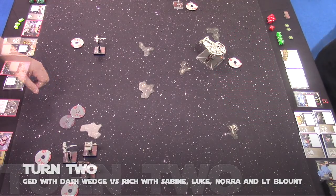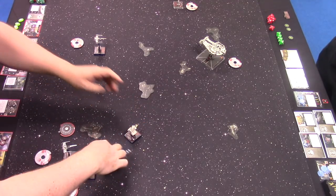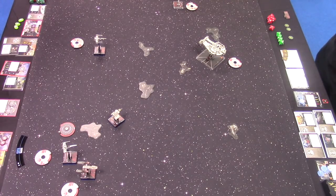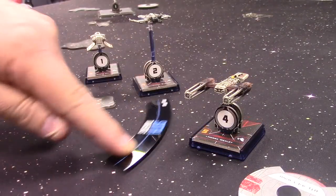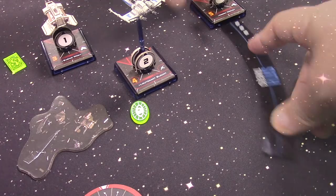I'm looking to turn in with Wedge and go after Luke, and also bank to the right with Dash, going after Luke as well. Sabine activates — she isn't going to do any free move actions and instead does a two bank, barrel rolls, then links that to an evade which because she has Debris Gambit is a white action. Lieutenant Blount at initiative four does a two bank and takes a focus. Nora Wexley does a three bank and takes a focus.